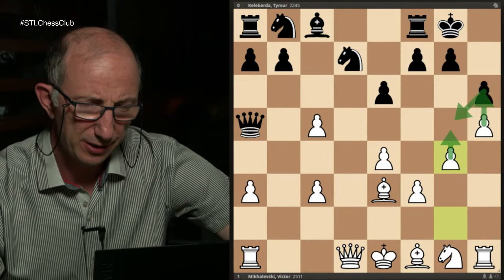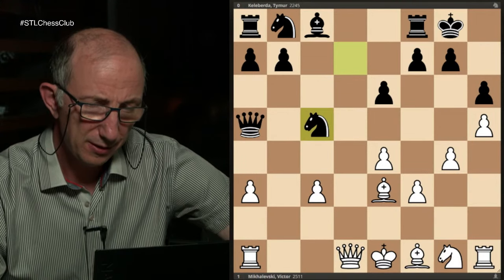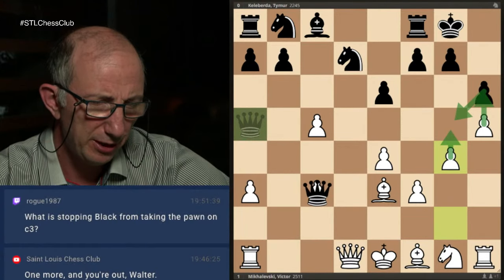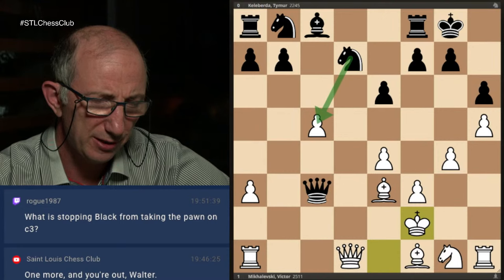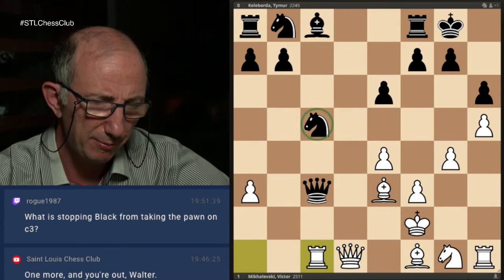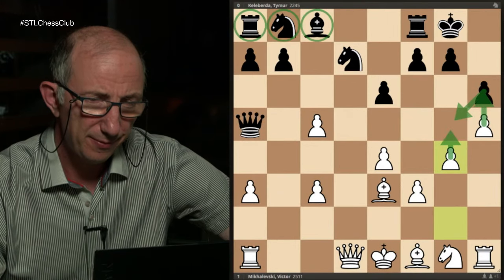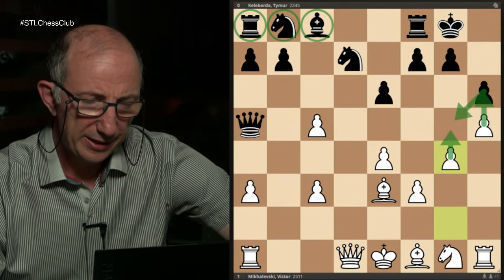Let's see what happens if Black takes the pawn on c5 — that's what happened in Giri's game. There is a question: what stops Black from taking the pawn on c3? Black can take the pawn now, but White just plays Kf2, and the problem is that later Black will be unable to take the c5 pawn in view of Rc1. So Black will have to waste even more time removing the queen from c3, and time is really important here because Black is completely undeveloped.